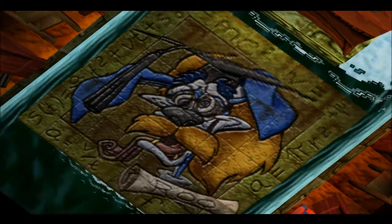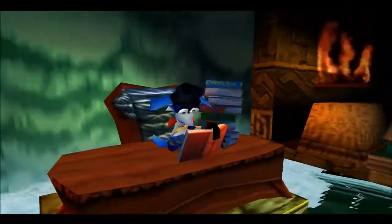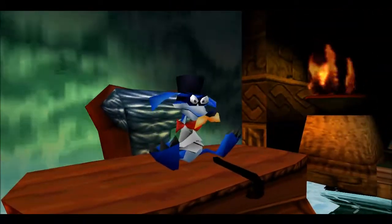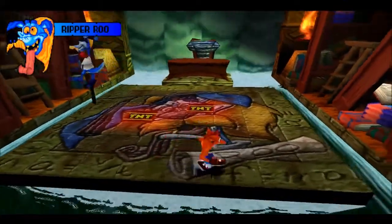Obviously your first boss isn't going to be that difficult, and this one is no exception to that. Oh look who it is — it's Ripper Roo from the first boss of the first game. This time he's been reading up on me; he's got a top hat and a cane, and now he's learned a pogo stick.